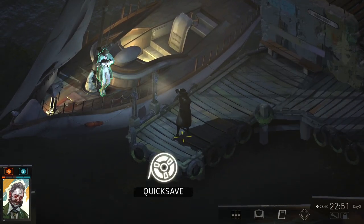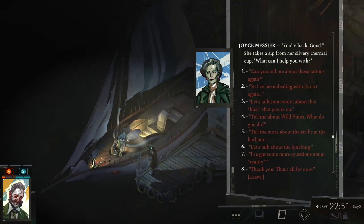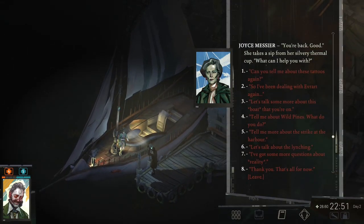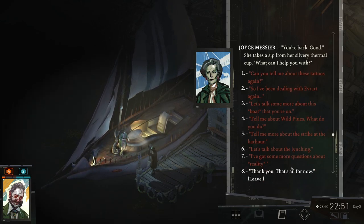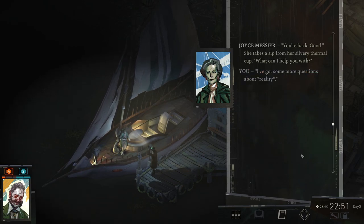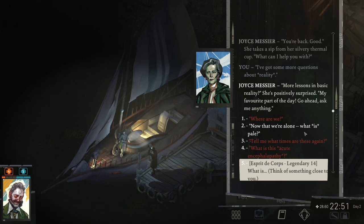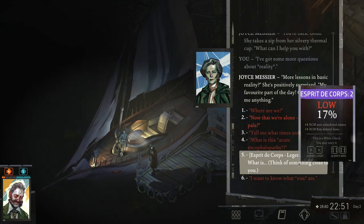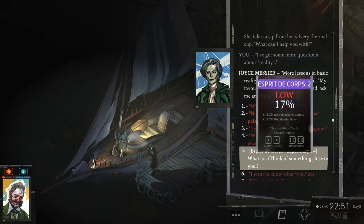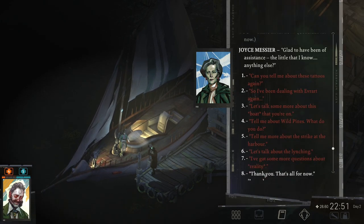Hey Joyce, what's up? Good to see you tonight. You're back, good. She takes a sip from her silvery thermal cup. 'What can I help you with?' I've got some more questions about reality. 'More lessons in basic reality?' She's positively surprised. 'My favorite part of the day. Go ahead, ask me anything.' We can do this again — with esprit de corps? Okay, let's do that. Glad to have been of assistance.